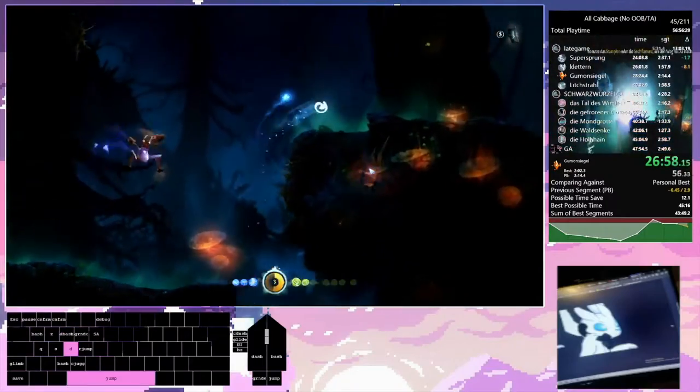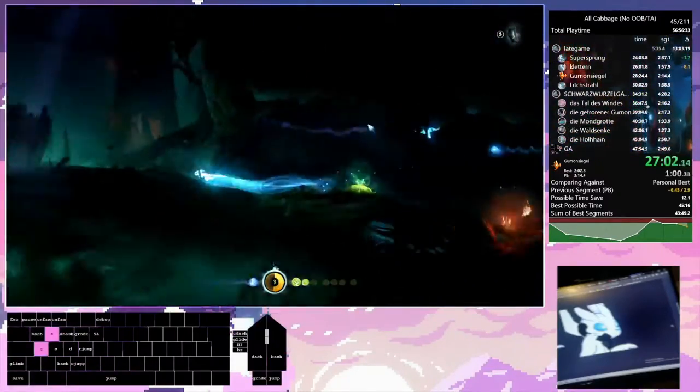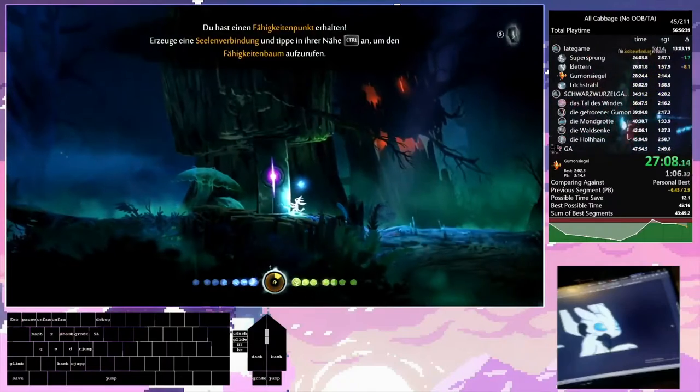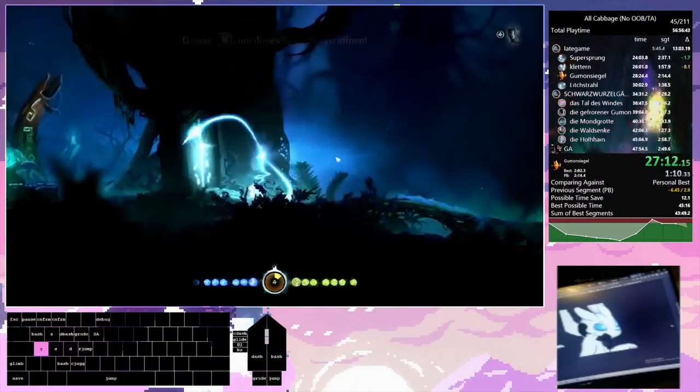Up ahead is a mini-boss. Thankfully we have a really quick kill strat to deal with it. That was the mini-boss — Charge Dash is really powerful, and in combination with Charge Jump we can do a tremendous amount of damage.